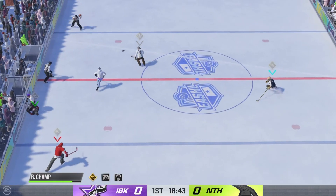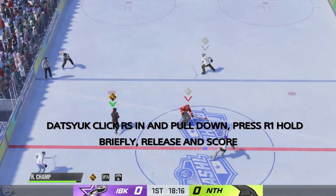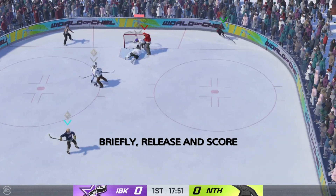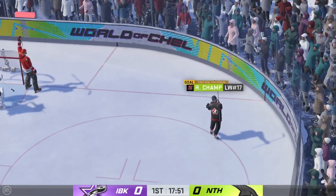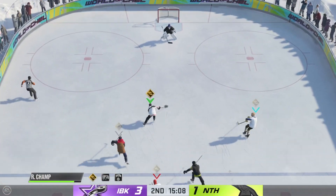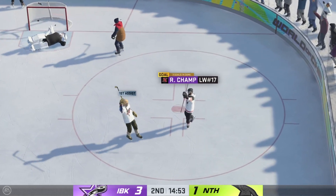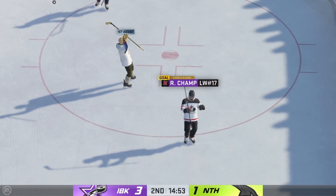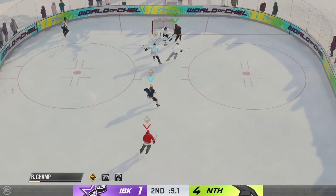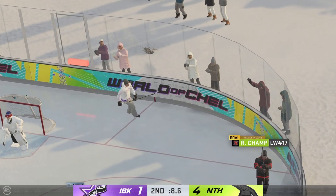Finally, I'm going to throw in the cheesiest 100% goal you can get in this game — the Datsyuk. As you're coming in, skate across the net, click in your right analog stick, pull down on it, and while you're pulling down hit R1. You will be able to dump the puck over the goalie every single time if your positioning is done right. When you have this one mastered and the stats to pull it off, you can get a guaranteed goal every single time.